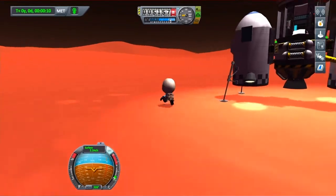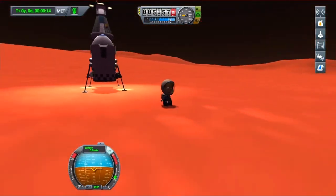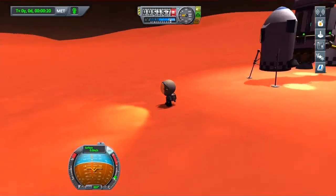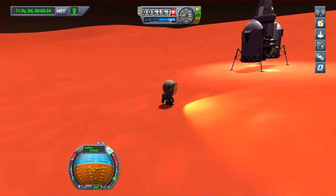There we go. Let's go and plant a flag. If you want to turn your helmet light on, hold in L1 and just tap square — L1 and square. Turn Jeb's little light on.